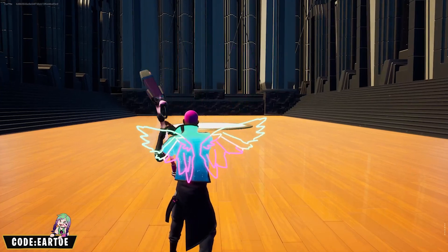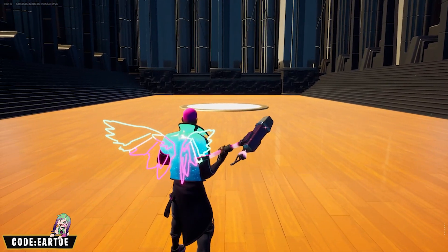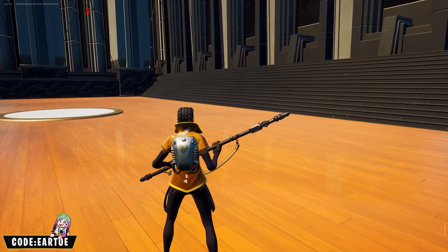We have the Neon Wings again on a better party theme combo — Ripley wrap for this one and the Vox pickaxe. Now we have the Royale Air Force wrap with the Airflow back bling and the Race Quarterstaff pickaxe. Looks all good together — it kind of fits the theme as well.